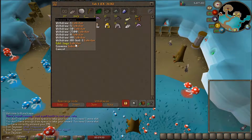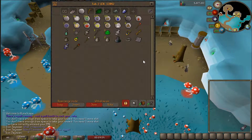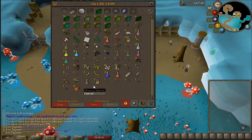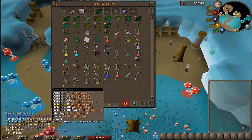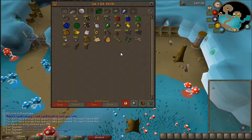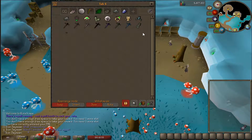We still have a ton of lobsters — I had 2,600 lobsters but I ended up eating a ton of them doing a certain something. This tab is not too much different; still out of Law Runes, but we do have this nice little thingy here. This tab is pretty much the same. I did buy some plant pots and did a few tree runs, but it didn't pay off like I thought it was going to — I definitely didn't get crazy farming levels or anything.